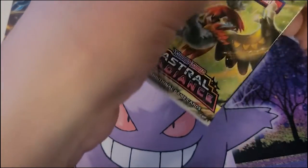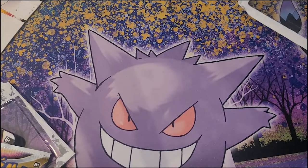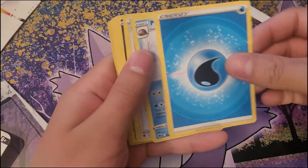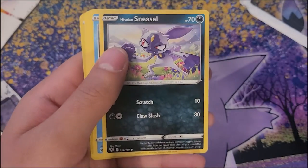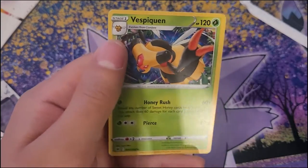Oh the cards — we got a Hisuian Decidueye. You wanna see? You wanna open them? Yeah, I can open them. I'm gonna tilt this one more towards you — you gotta watch my hand. Water energy, Cancelling Cologne, Sneasel, Barboach, Ponyta, Eevee, Heracross, reverse foil Hisuian Vespiquen, and foil Hisuian Vespiquen.